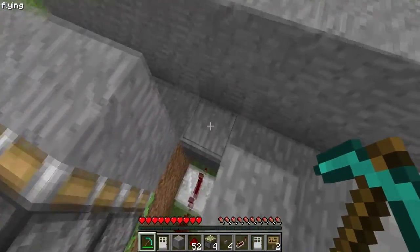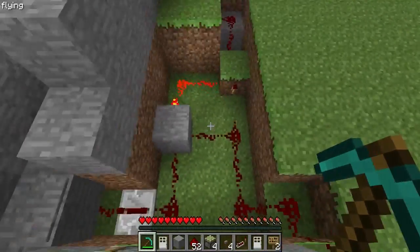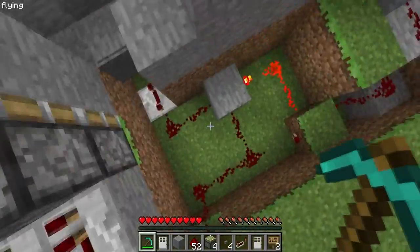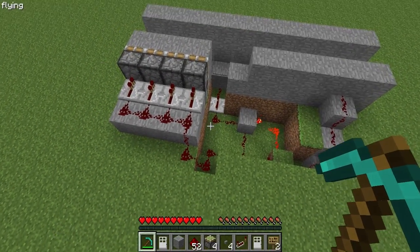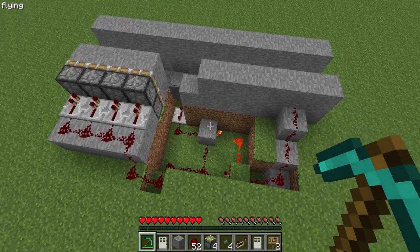It all starts off right here with a pressure plate, and it goes into a memory cell. Then the memory cell, once it's turned on, goes to the pistons. It's fairly easy to make — you can replicate it, just pause the video and replicate that if you want.